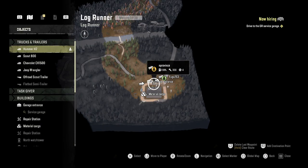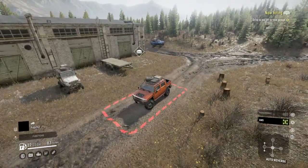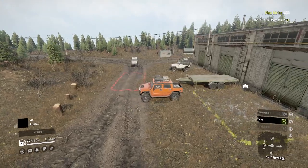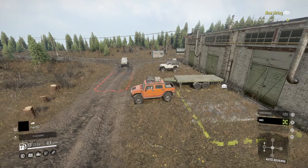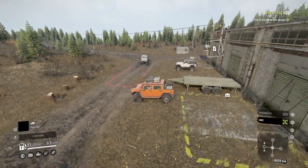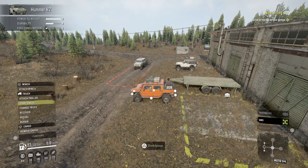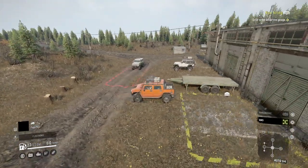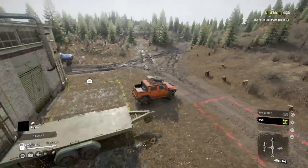There are two contracts now. There's one for Dyson Diesel, which is located on this island, and when we complete everything we'll get the trailer store open. We can fix the bridge and cross over and do the GR Enterprise, which is the logging. Let's open up the trailer store first.